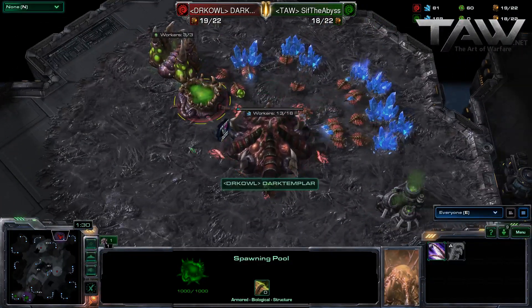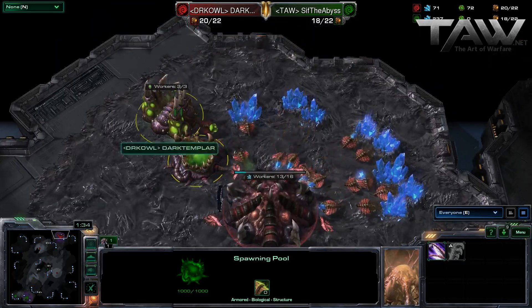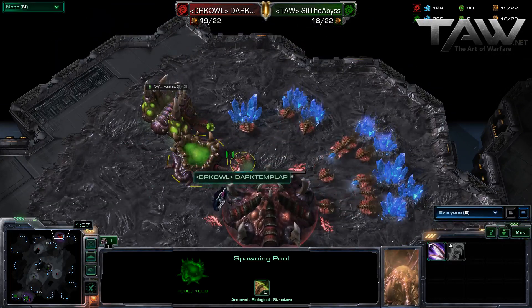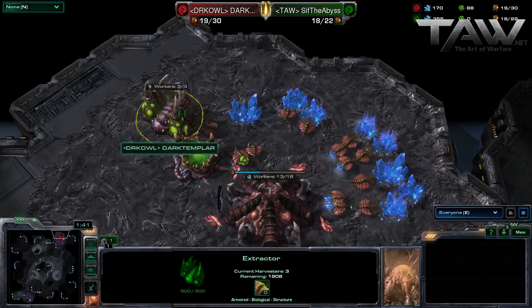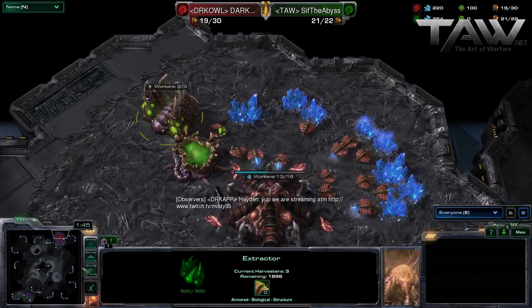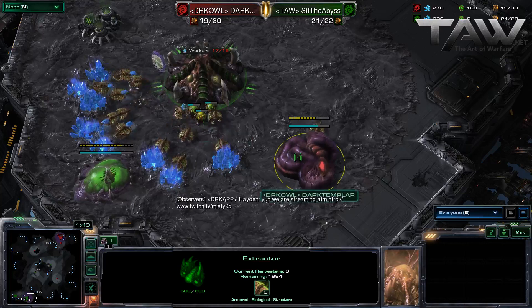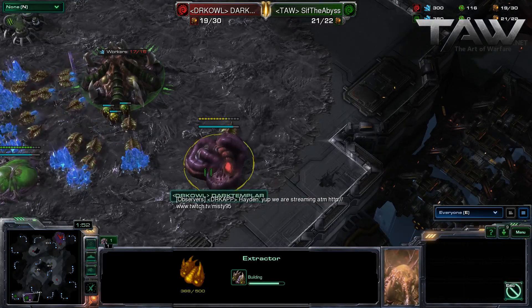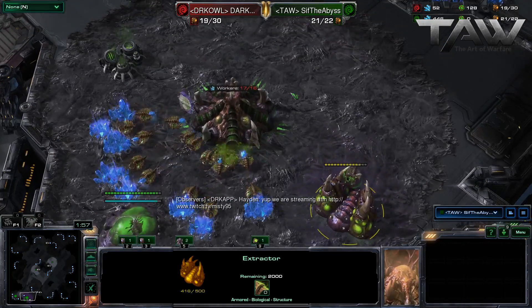I just want to point out, Dark Templar put his Spawning Pool right in the way of his Extractor, so that adds just maybe milliseconds — shaves of milliseconds off the production of the gas. But it is a bit... take the other gas now. Don't worry about that gas. Dark Templar took his gas — a little bit of cheese there.